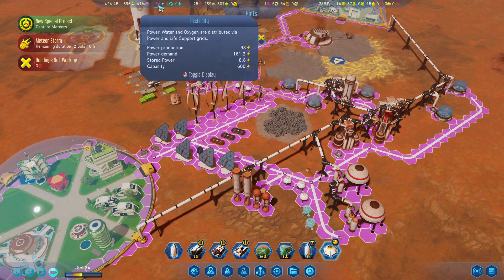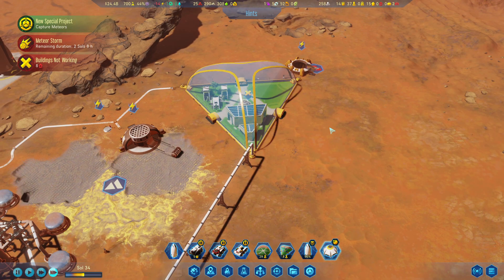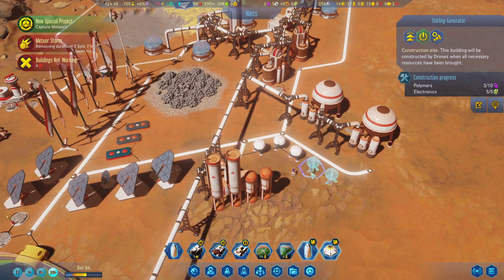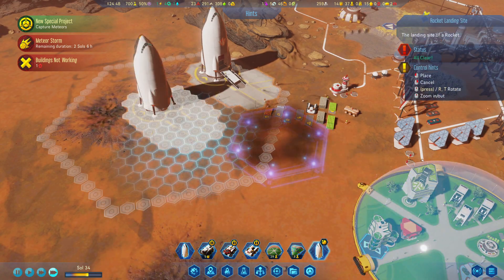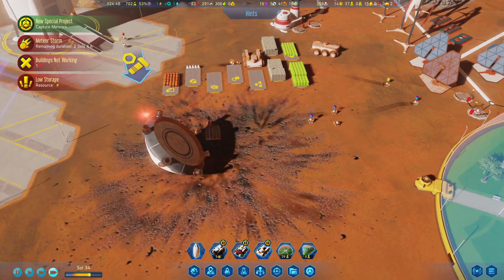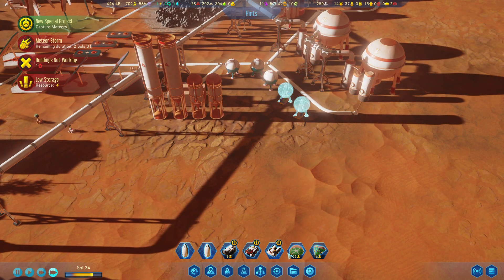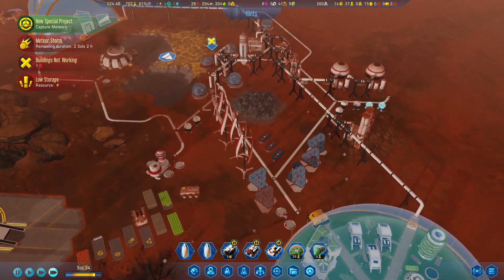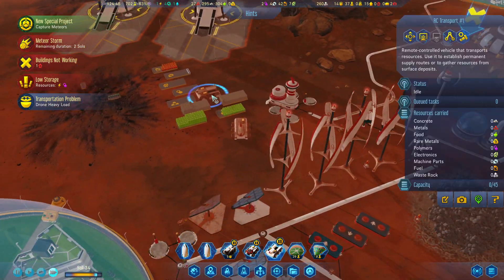What uses this much energy? You — I'm turning you off. Yeah, that was using a lot. Dismantle this. Resources are low, I know. Believe you me. Electricity, polymers, and electronics. Drones are under heavy load, I understand, but we can't really do anything about it right now.